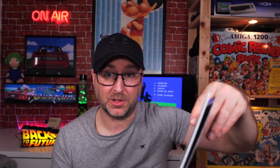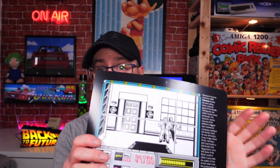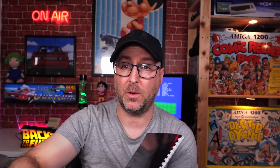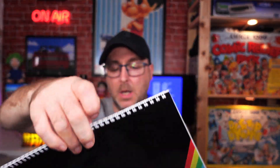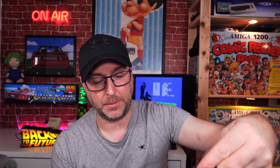August on the Spectrum calendar is 'Where Time Stood Still' — what a cracker of a game. September is Last Ninja 2 — wake me up when September ends! October is Operation Wolf, which I'm currently playing on the Spectrum with the light gun — fantastic game. November is R-Type — another absolute cracker. December is RoboCop — another absolute belter. These were £12.99 each with around £2.50 shipping, with nice glossy front and back and high quality printed images inside.